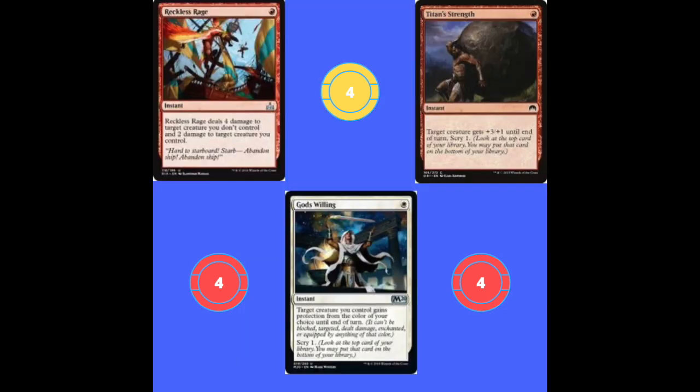Next up we've got four Reckless Rage. This is an insane card — it's essentially one mana, target a creature you control to get its target trigger, and deal four damage to target creature an opponent controls. This is super insane because we get heaps of heroic triggers and it deals four damage as solid removal.